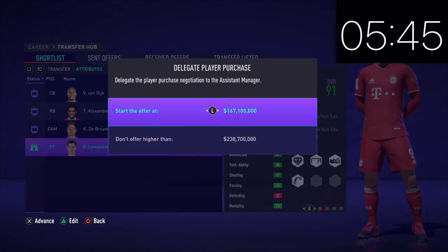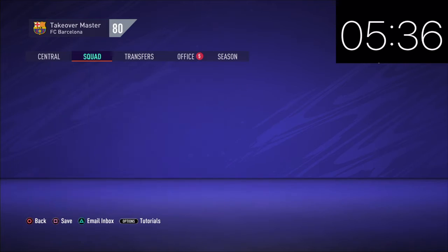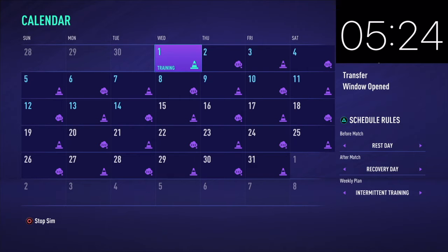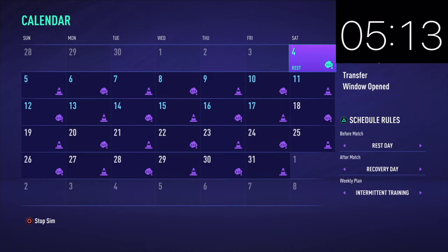We're going to go for these four players as we delegate to buy. We're going to have to back out and this is where it gets interesting. We're going to sim a few days. With the new calendar, it's slightly different — I have to go here to sim games faster. We have five minutes to go, which seems like a lot but at the same time it doesn't.